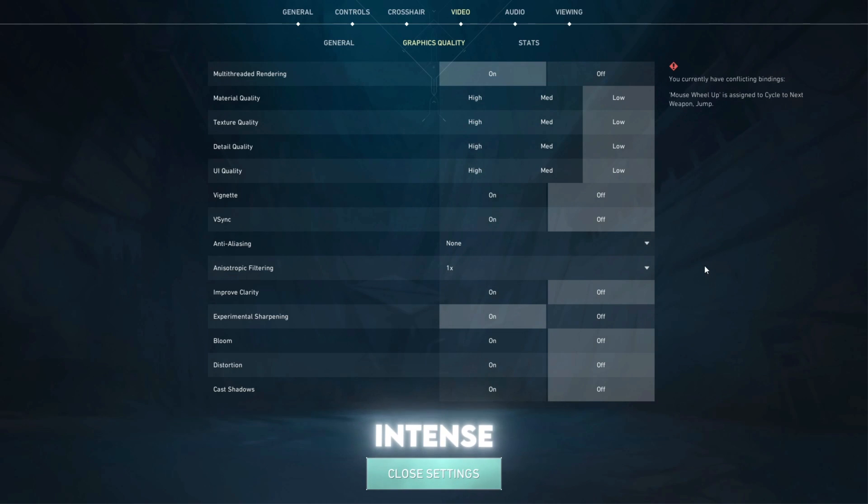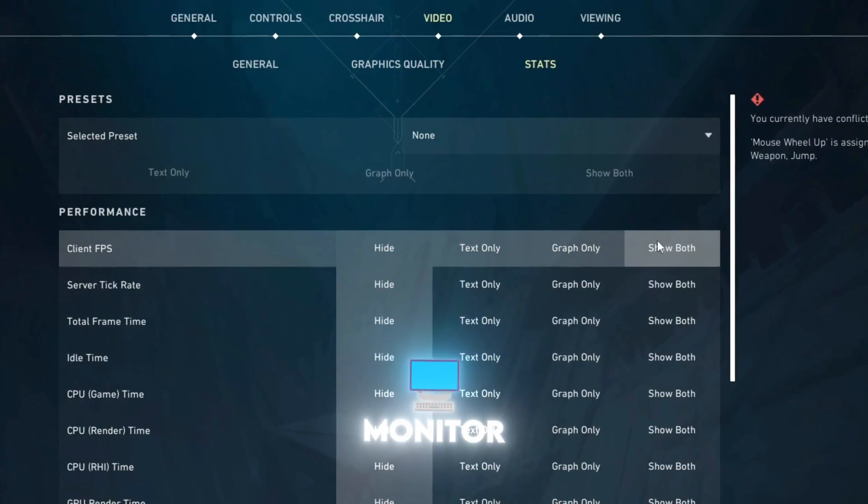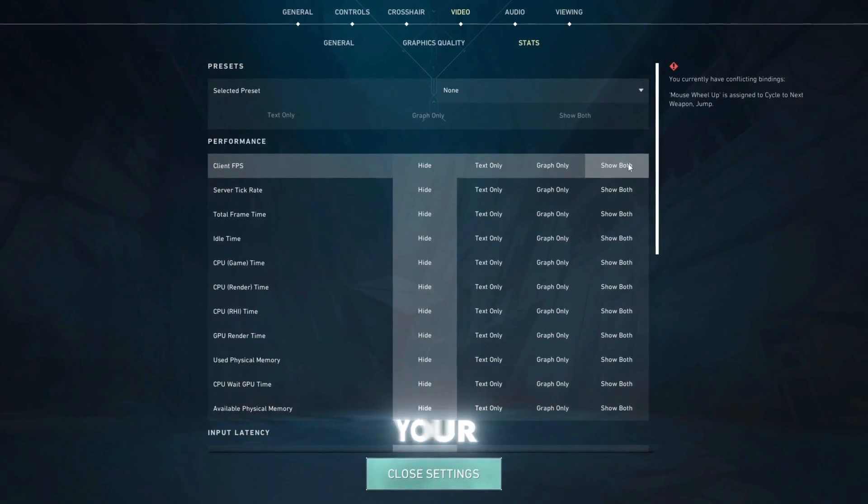Especially in intense moments. To track performance, go to the Stats tab and enable Client FPS as text only to monitor your FPS without cluttering your screen.